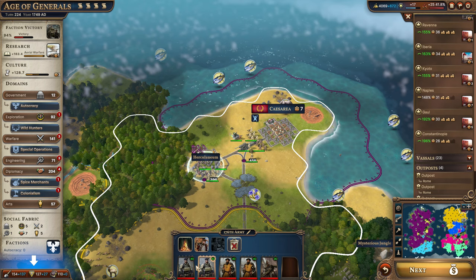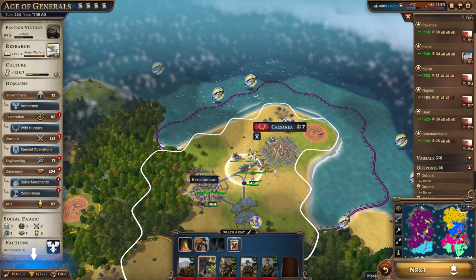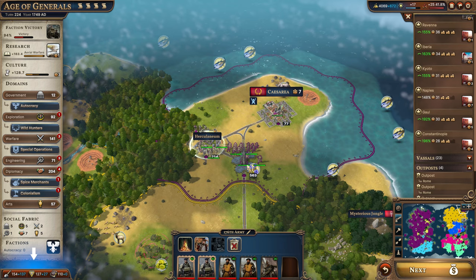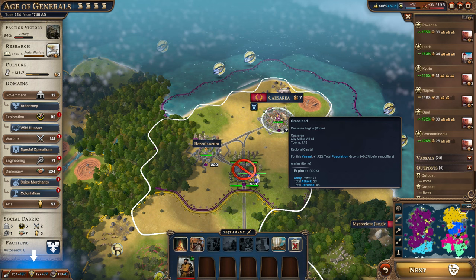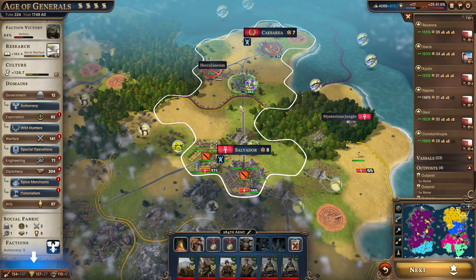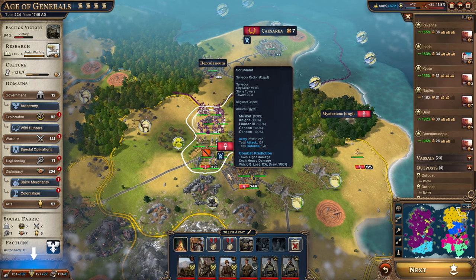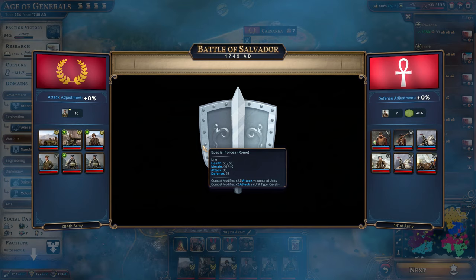We have two units we want to add to this army, so we need to pull one out. I want to keep the ranged unit but probably leave the dragonfire artillery here for defensive purposes — we should keep them in a town to keep it secure. We can spread these units out and put one in the city. Somebody told me that if you hold Control and then do the attack, your unit won't move to that location, so let's test that out.